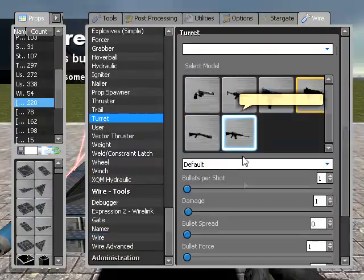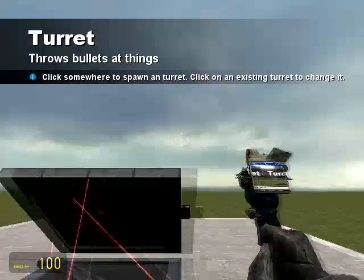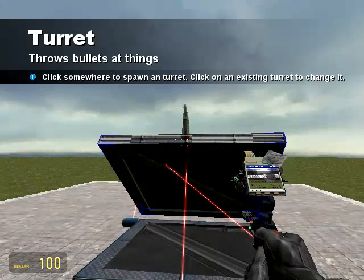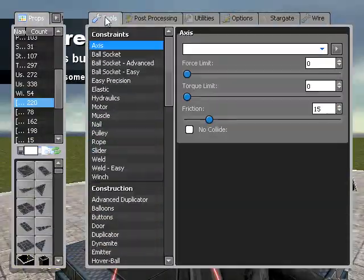I'm also going to put a turret on the front. I'm going to set the damage to about 100 because this is meant to kill people. So a bit more centralised, and then no collide again.